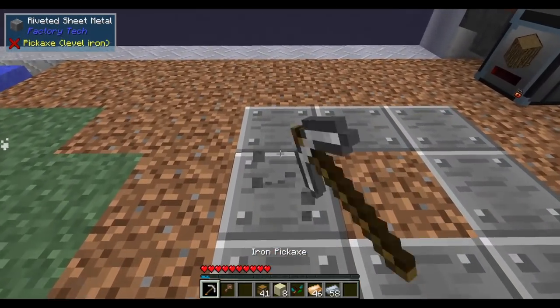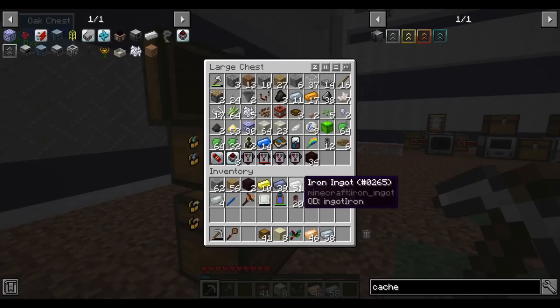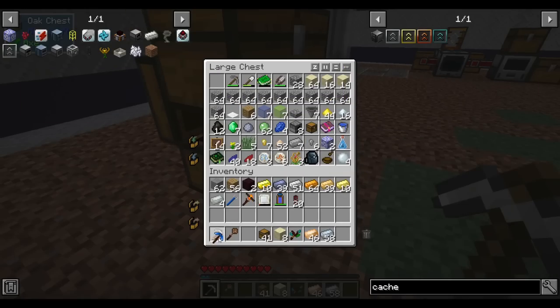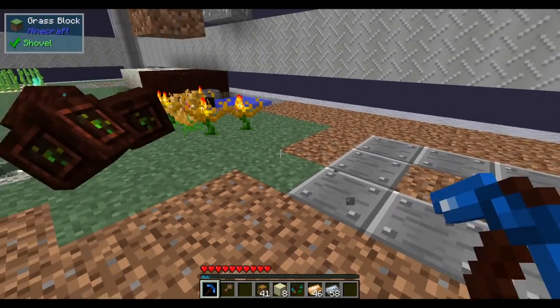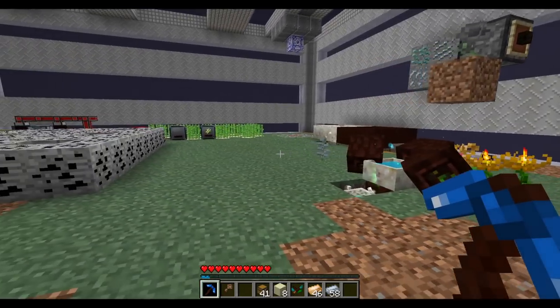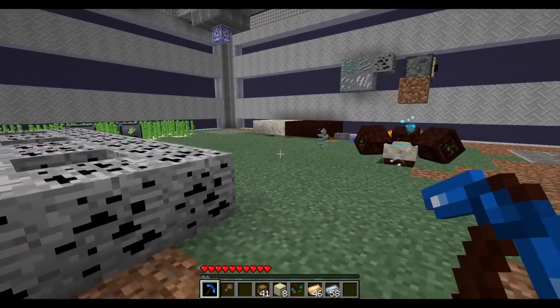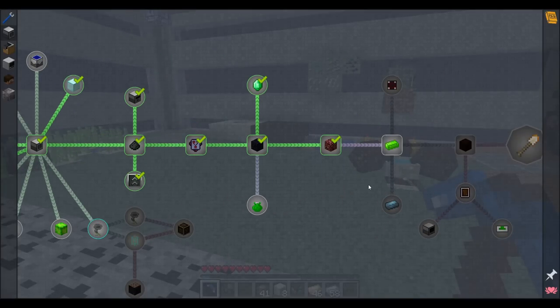I got rid of these pillars as best I could — for now I can't break this riveted sheet metal, though I believe that will change at some point. Even this pickaxe can't break it, so maybe at some point we can get rid of it, maybe not. Anyways, moving on — today I would like to make terra steel.